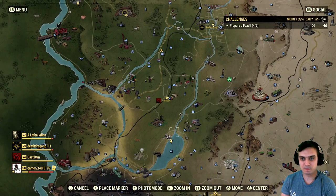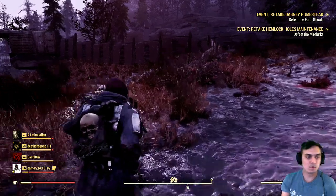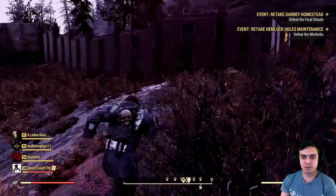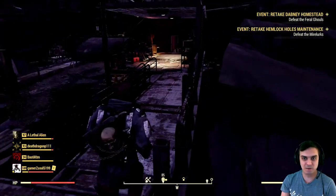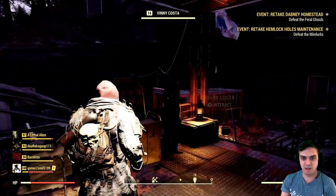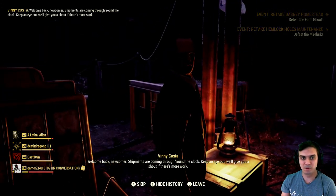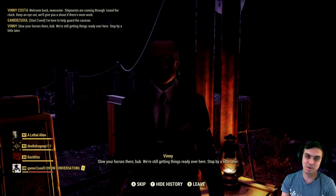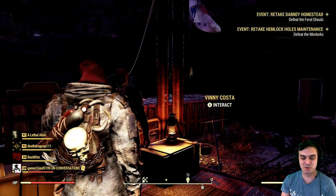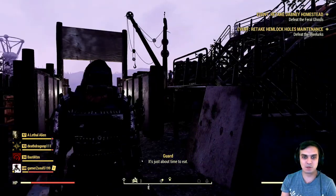The event starts at this location right here. Let me put on my backpack and fast travel. Once you fast travel to the location, you will need to go to this fella by the name Vinny Costa. You will need to speak with him and start the event. We just did it so he won't allow me to trigger it again right now.